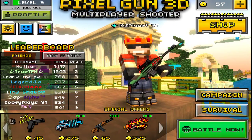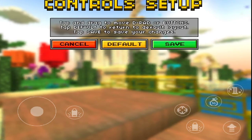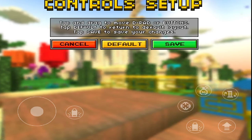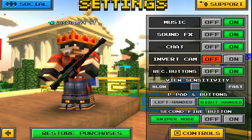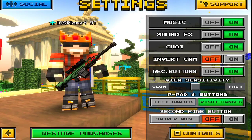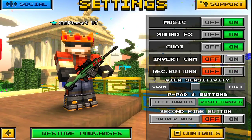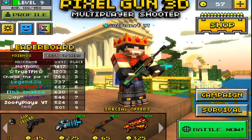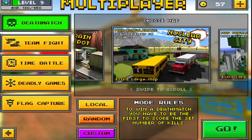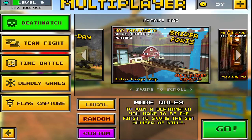This has taken me forever to explain, but I'm gonna hop in here and go into controls. Controls are a little bit weird now. I found the controls being a little bit cluttered because there's so much on the screen now — down on the bottom there's the select button. I'm actually going to turn the second fire button off. There are new maps as well: there's Train Depot, and I believe over here — Sniper Forts.